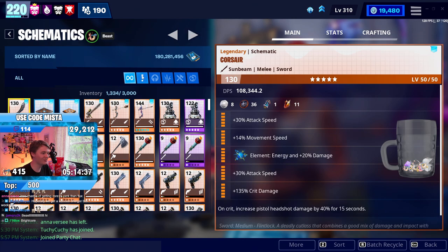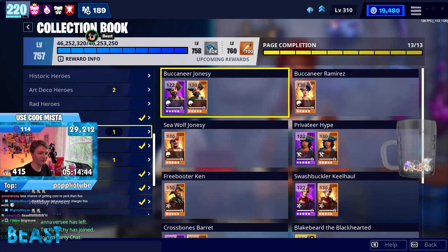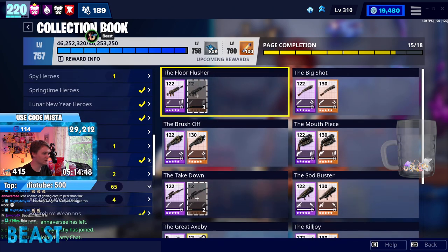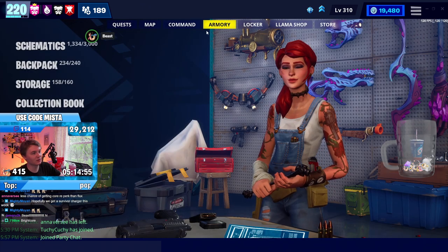I probably should have checked this before doing that, but I'm personally curious about what my collection book's looking like. If we go to the event people section and then down to the pirates — yeah, we're good. How about the pirate weapons? Is there anything I'm missing? Just on a personal note, I'm curious if I have anything I should be looking out for. Nope. We are completely done. All right, we got that taken care of.